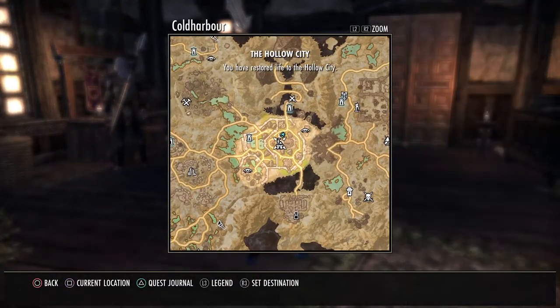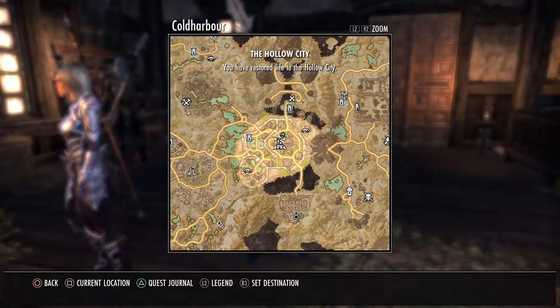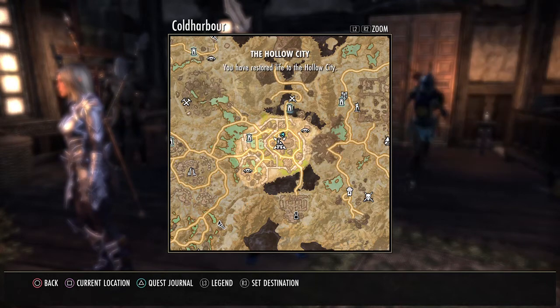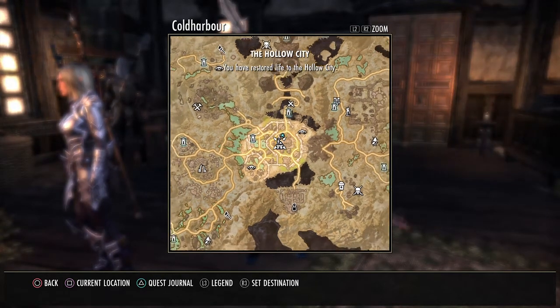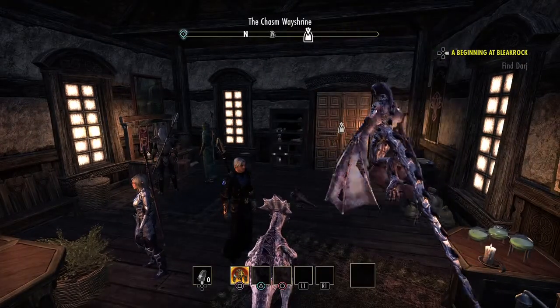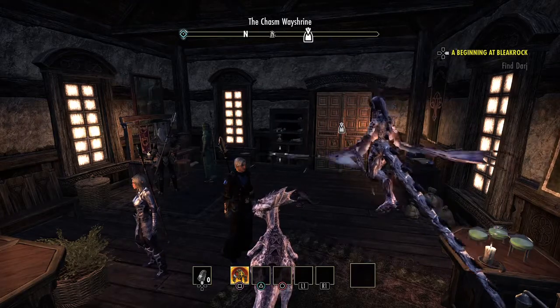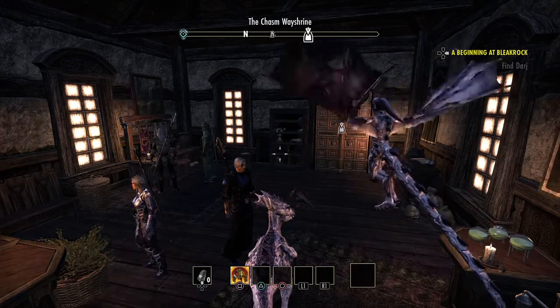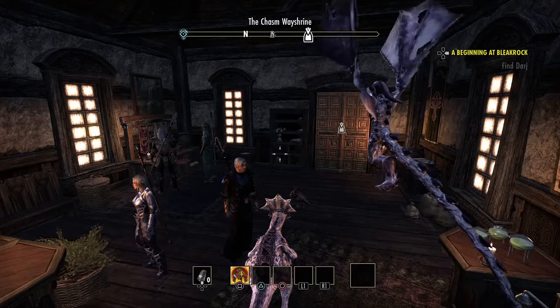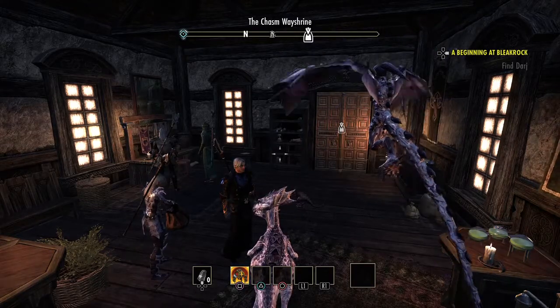So this is the place you've got to go: Coldharbour City. This is the place you unlock once you finish the main quest or continue the main quest at level 45. You can go here at any level — you can be level five and get here. The only way to get here that way is to teleport to a person that's in Coldharbour, so if you have a friend that already finished the game and he's in Coldharbour, just ask them.